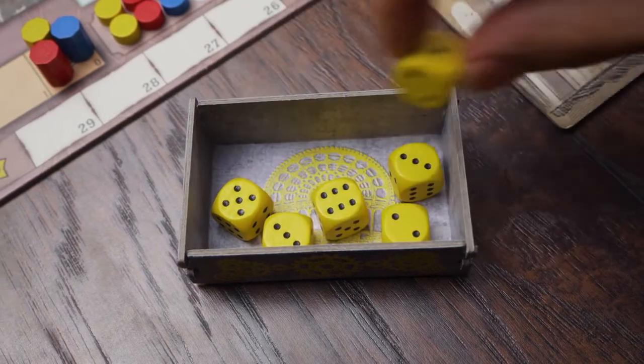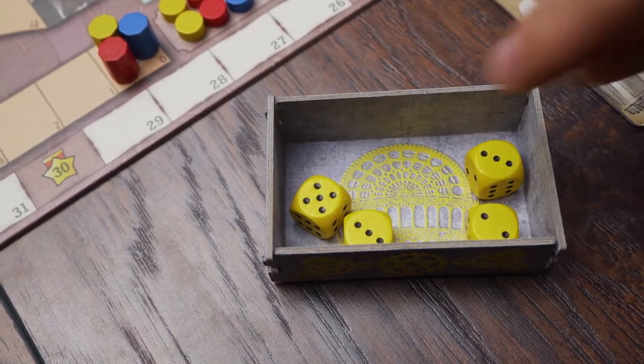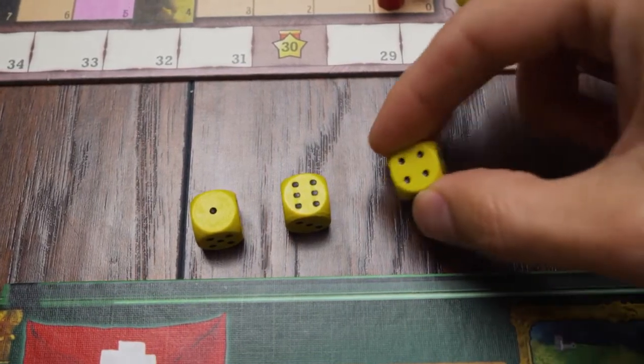Crystal Palace revolves around a dice placement system in which the value of the die will dictate the actions you can take and in which order they will be resolved. However, you'll never roll the dice during the game — instead you will have full control over the value of every die that you place.